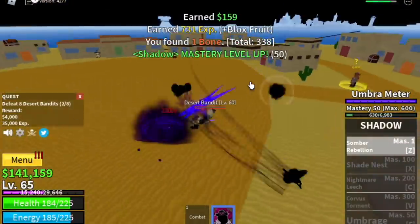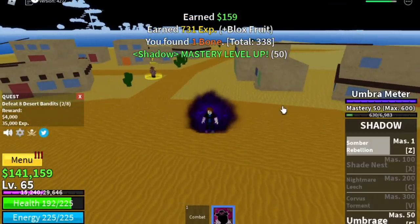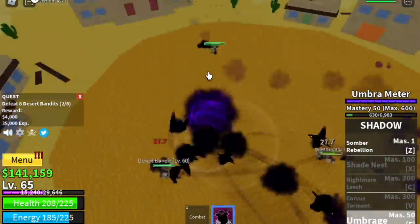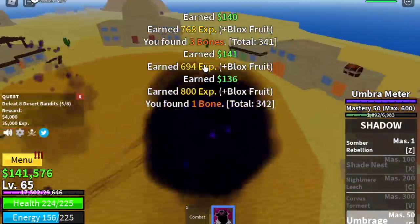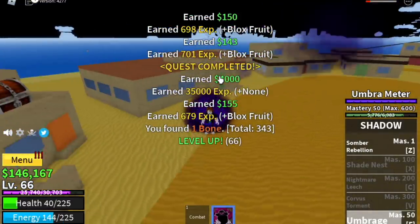You're gonna level up here until you reach level 75. But before that, we're gonna unlock our second skill, the Umbrage. This skill is so cool — remember the Serpent's Wrath from the Venom Fruit? This skill is similar to that, but the damage is kinda lower. Still, it's better. You can use it to lure and defeat enemies with it.